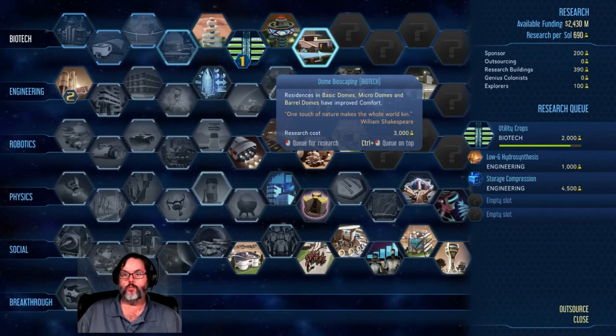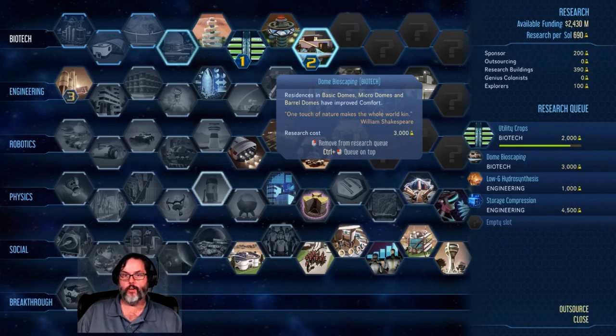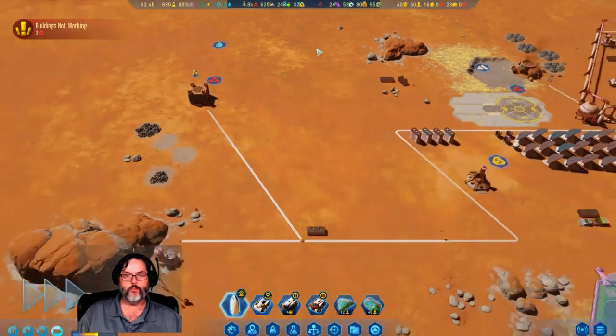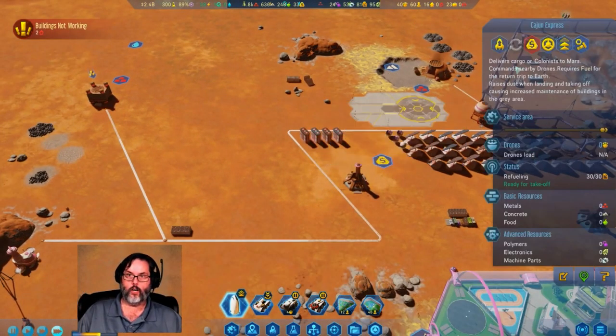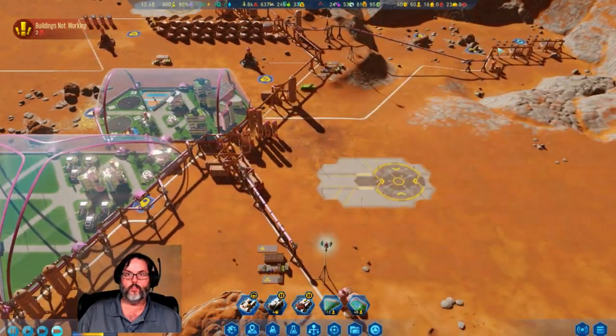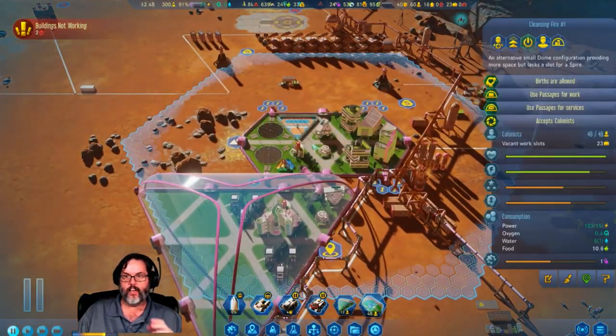Dome bioscape — utility crops, boom! We're gonna bump that one up to the top so that every dome has improved comfort. And you are ready to go home — see you later! Awesome. Let's now let everybody get situated. We have 23 vacant work slots, 16 vacant residentials.